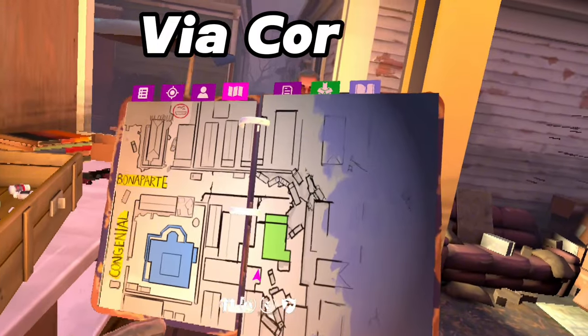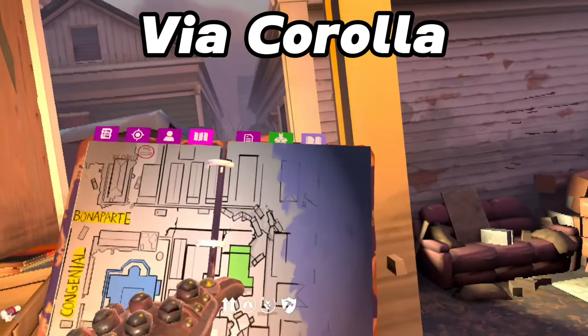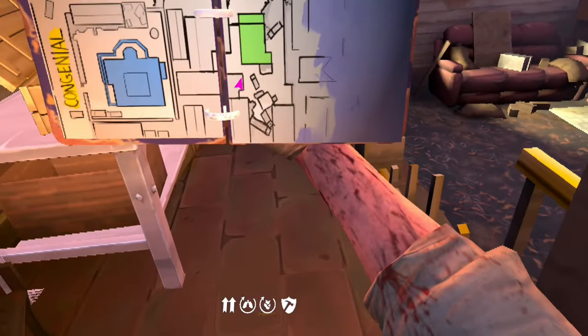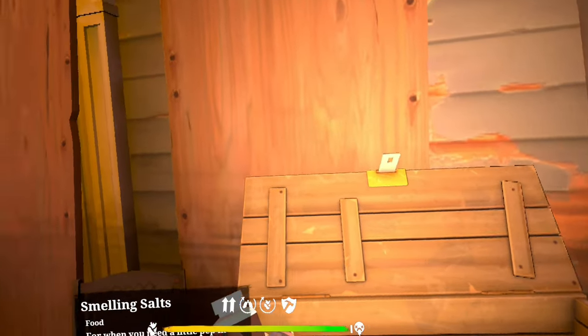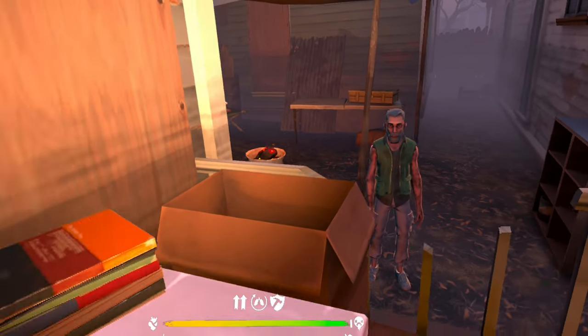The foothold for Via Corolla is gonna be in the yard of the greenhouse, right here on the map. What you're gonna find at this camp is eight smelling salts every single day and a singular worn SMG.